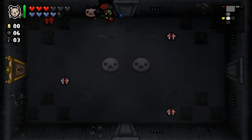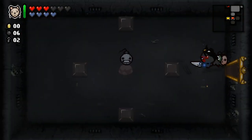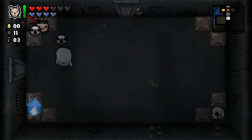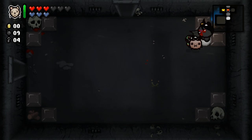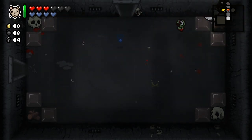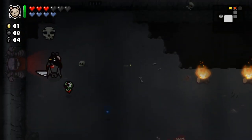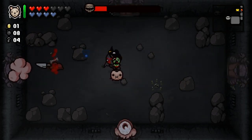We got a black heart there. Yeah, blast damage — could be better. We missed with every one of them. Got a key. Let's try again — there we go, we got a soul heart. What floor are we on? Depths 2 already. Holy shit, after 11 minutes. Azazel is really overpowered — I guess Mom's knife is too.